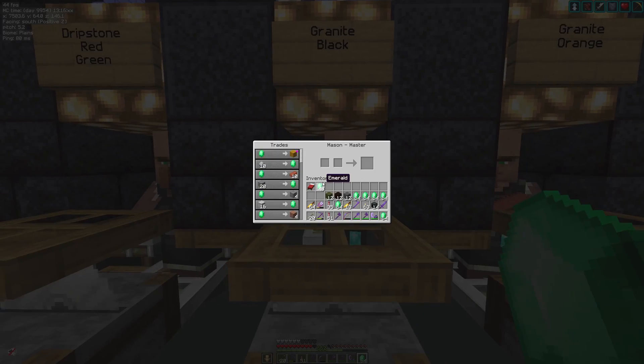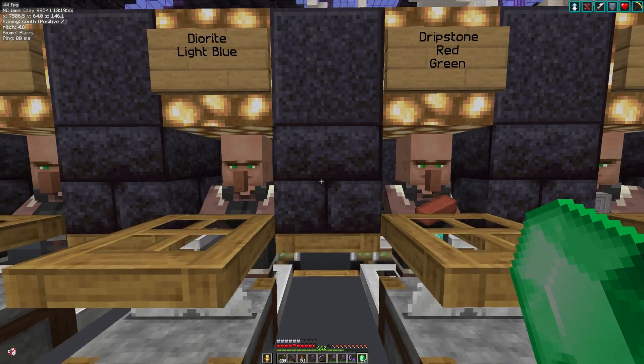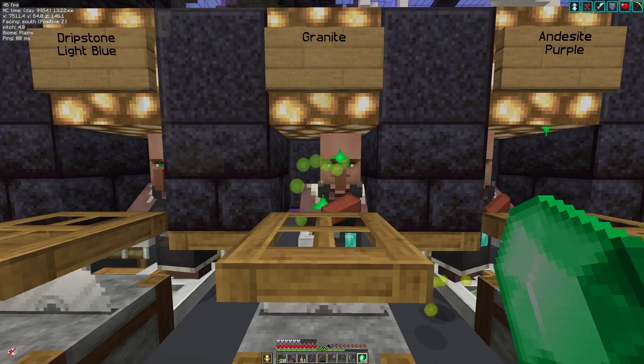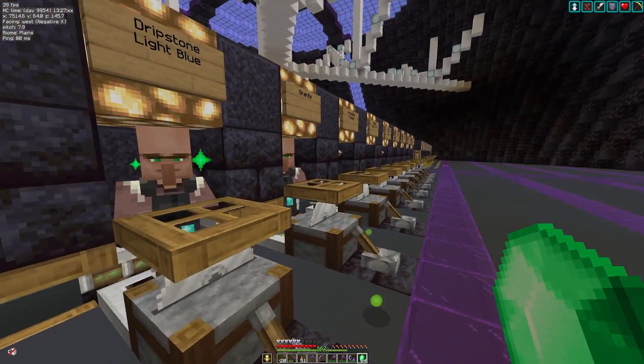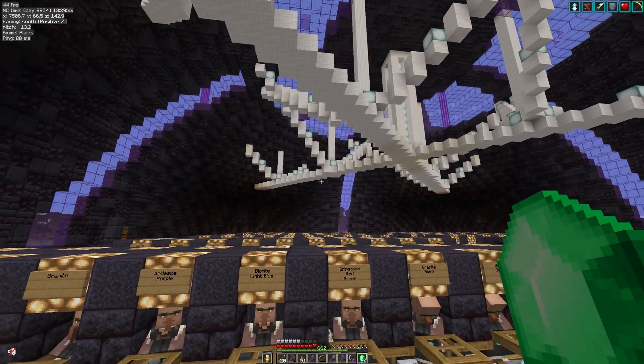I click on a villager, hit the T key, move to the next, and repeat. Look how quick it is to trade repetitive items. Folks, there's loads more to this mod — I've done a tutorial on it, link in the top right corner. Let's move on to mod number two.